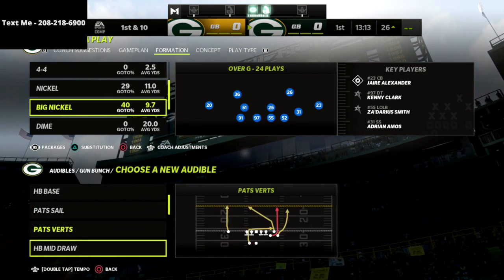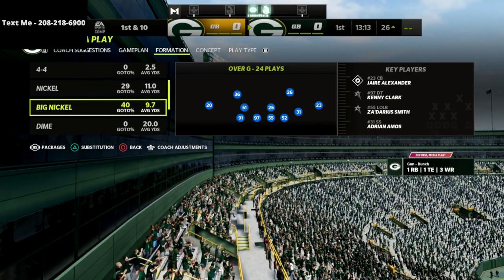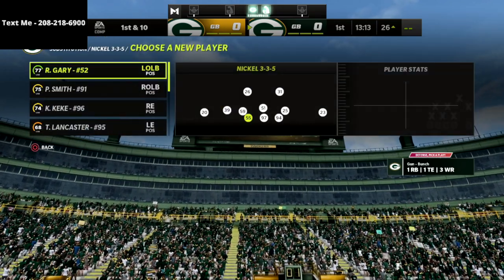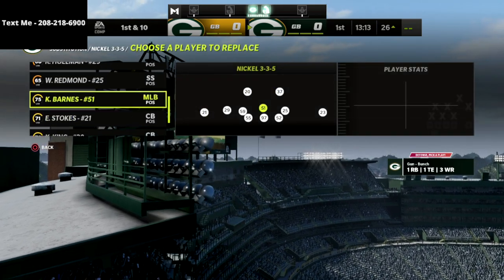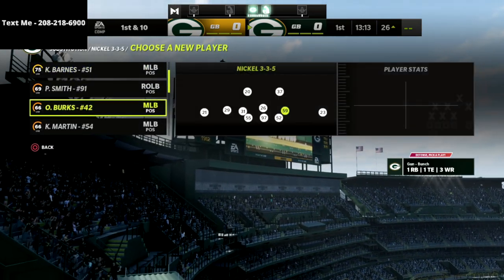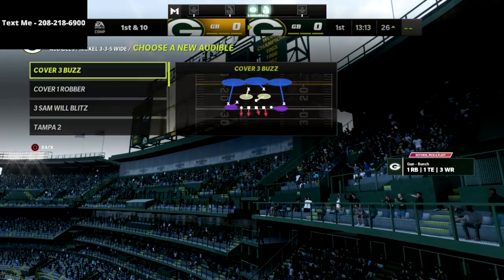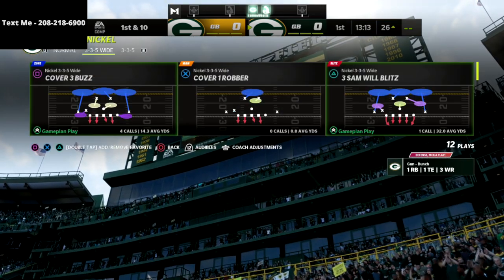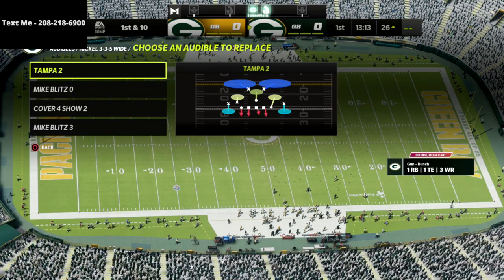We're going to go over a cover two concept. We're going from 3-3-5 normal down into 3-3-5 wide, and we're going to sub in linebackers at the defensive end positions and safeties at linebacker. In Madden 22, just like Madden 21, linebackers are basically a waste of space on the field — they don't jump, they don't react to the ball. The 3-3-5 wide allows us to put eight people on the field who will actually react to the football. That's where our pressure, run defense, and match defense come from, and we're going to show you how to set up this Tampa Two.